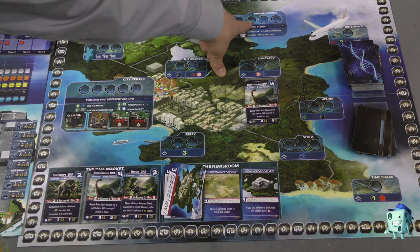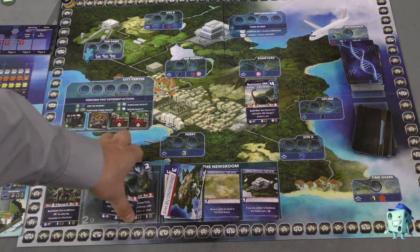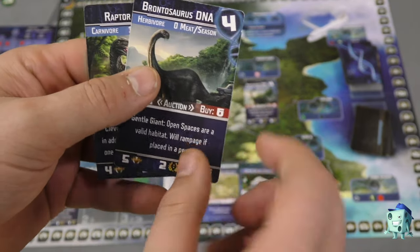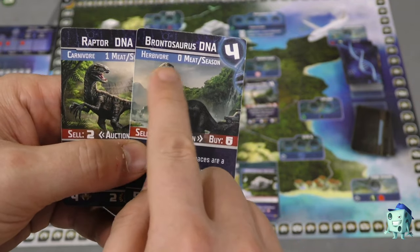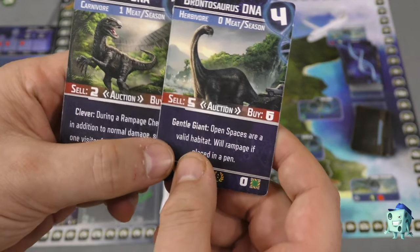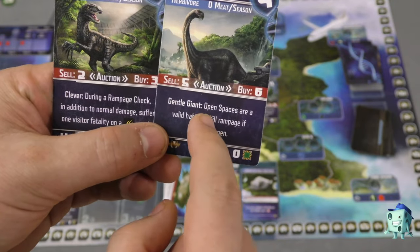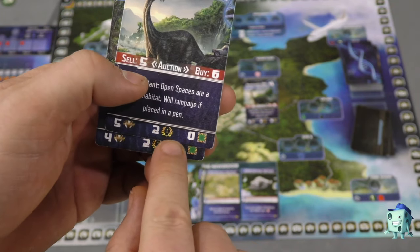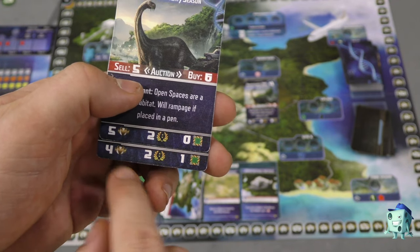All this feeds into using the Dinogenics area, where you play a certain number of cards from your hand — you can always play three cards as one. For example, if I want to play a Brontosaurus, I need to play four Brontosaurus cards. Each raptor needs me to feed them a goat each turn. Cards show buy/sell prices and special abilities — the Brontosaurus doesn't need to be in a pen, while the raptor needs a pen of at least size one. These bring you reputation and victory points each turn.